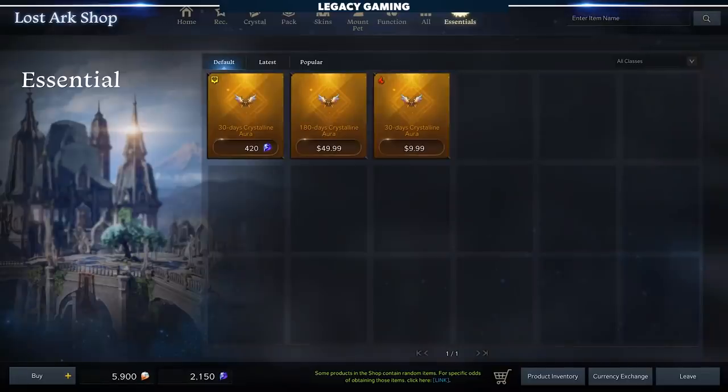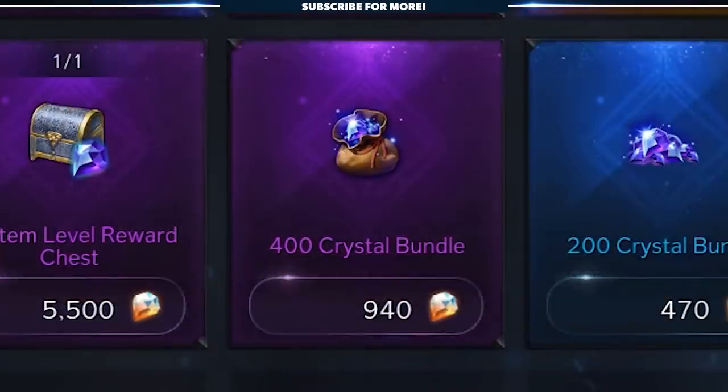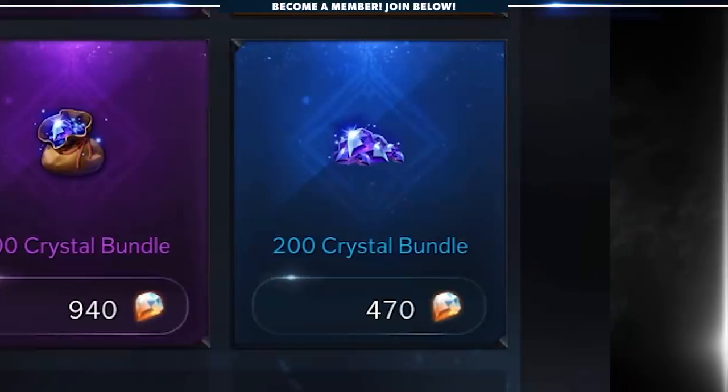At a baseline, the Crystalline Aura costs 420 crystals, or $10 US. If you go to the store, it's not exactly that easy to hit that 420 number. You can buy 400 crystals for 940 Royal Crystals, or 200 crystals for 470 Royal Crystals. What I'm getting at is that it's not exactly straightforward — and let's be frank here, that's by design.